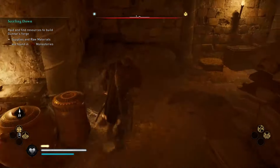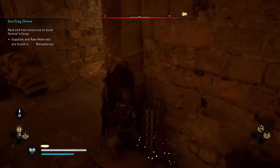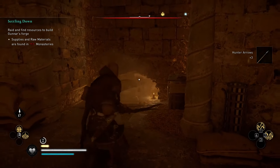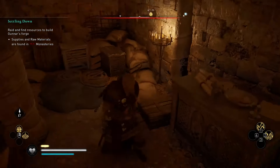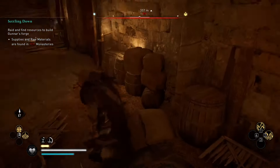In some particular cases the wall cannot be destroyed, but if it has a passage behind it, usually you will find some destroyable jars or boxes that hide a hole on its bottom. So, destroy the environment close to walls to be sure not to miss any secret passage.